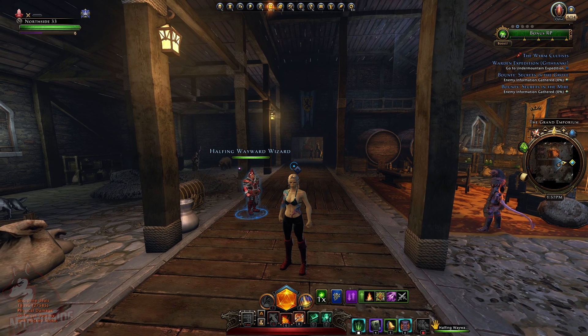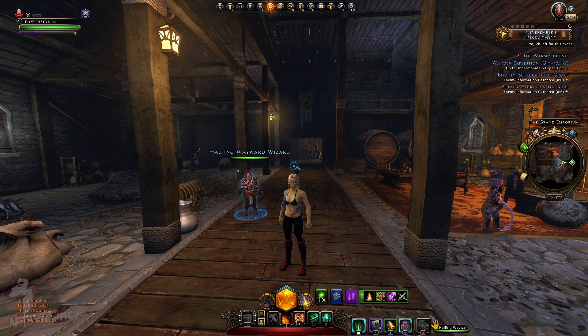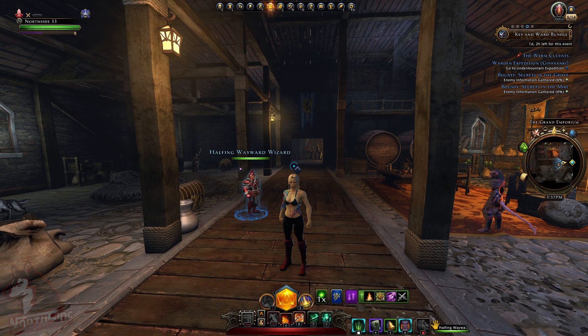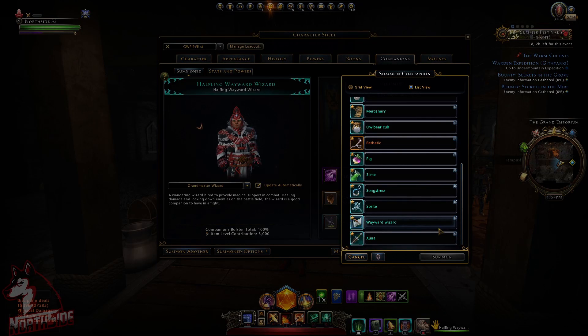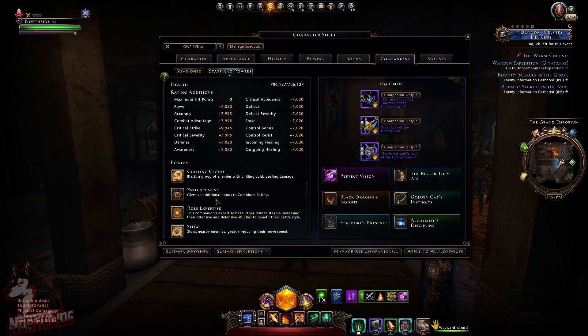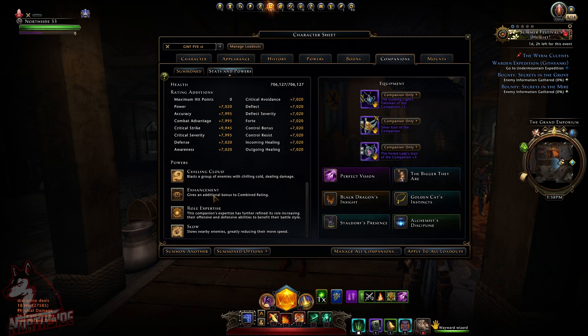What I'm going to show you — we're going to jump to the Stronghold. I will show you that his combat tracker results actually didn't change, so he wasn't nerfed. If you're on a budget, get a Wayward Wizard. His main powers are Arcane Warping — slow now lasts twice as long — and Chilling Cloud deals bonus damage. I'll show you how it looks on the dummies and in a Heroic Encounter.